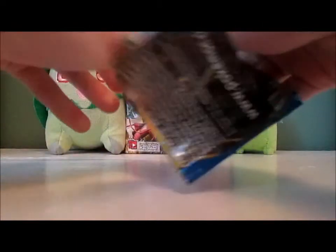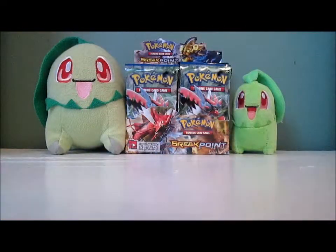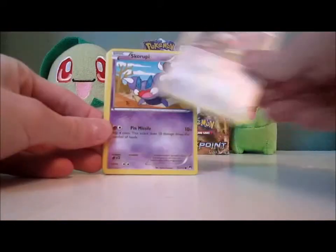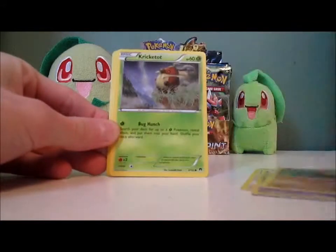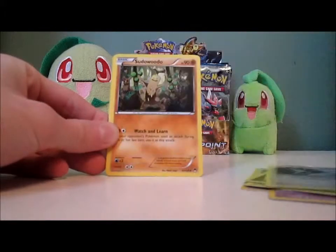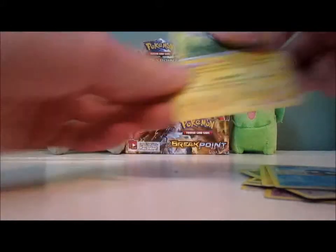Next pack: Rattata, Skorupi, Pancham, Kricketot, Petalil, Nuzleaf, Mawile, Sudowoodo, Shellder, and a Zebstrika.